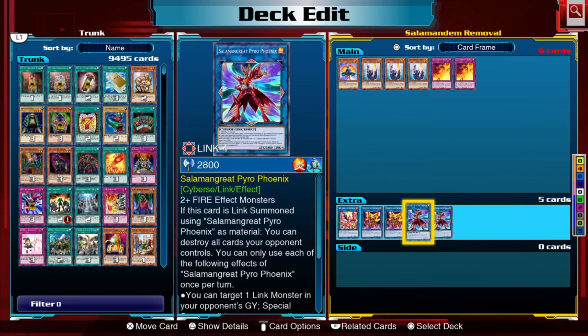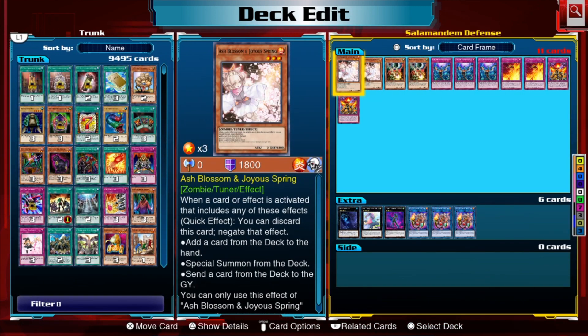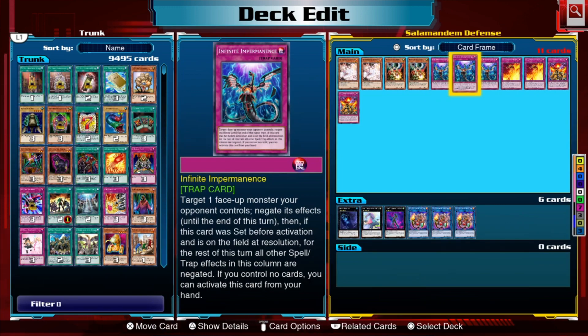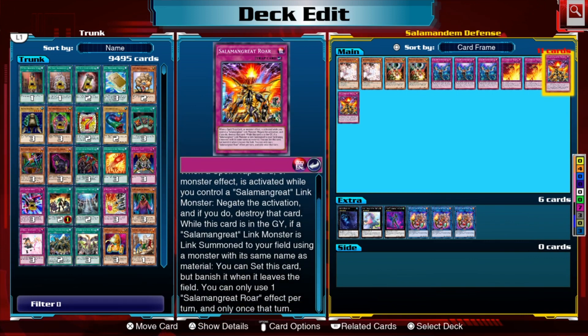For defense, we play several hand traps. Double Ash Blossom — she's a FIRE monster and can be recovered from the graveyard back to your hand. Double Infinite Impermanence to negate monster effects, which cannot itself be negated by graveyard-based negation like Called by the Grave. Salamangreat Rage can also be used defensively. And then we've got Salamangreat Roar — your counter trap omni-negate. It negates a monster, spell, or trap card activation while you control a Salamangreat link monster. If you reincarnate a Salamangreat monster to your field, you can set Roar back — but it gets banished when it leaves the field.